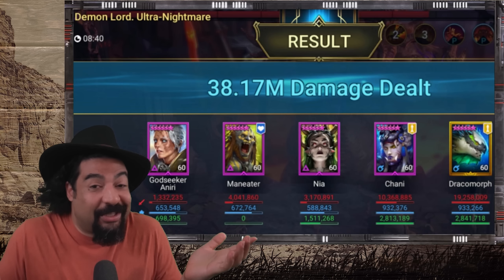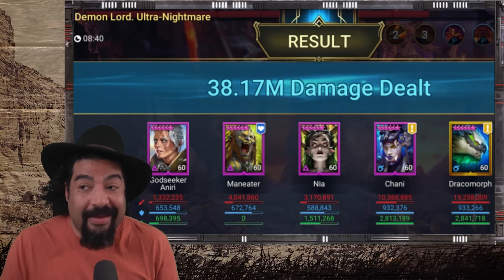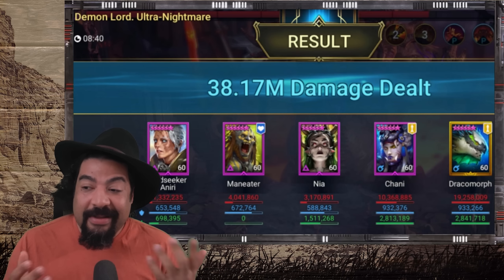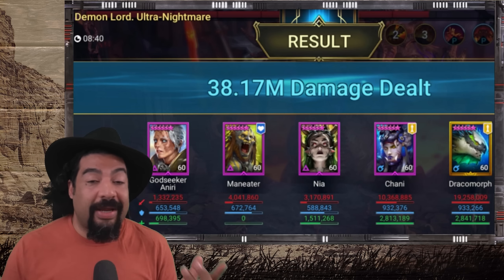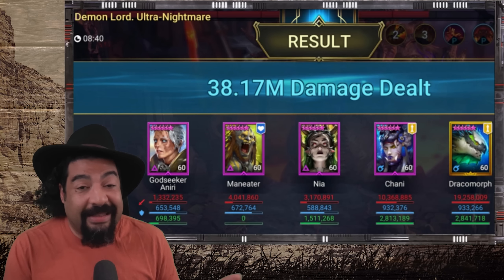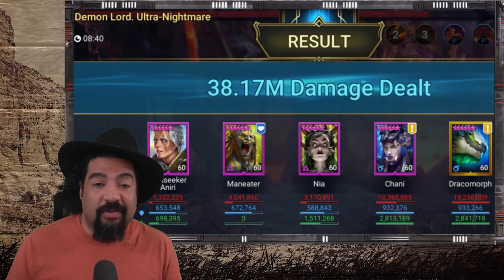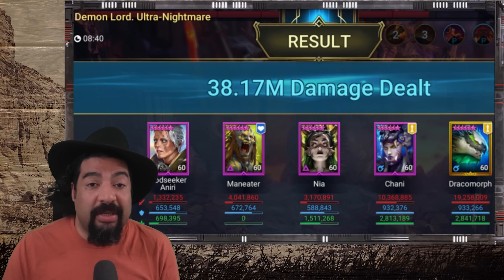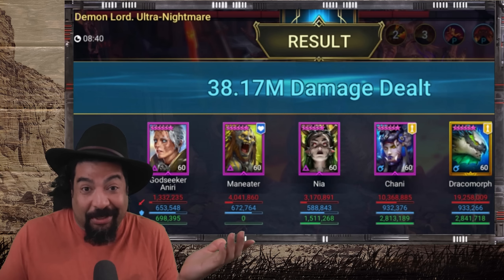So as you can see, we were able to 2-key Ultra Nightmare. I don't have any masteries on Godseeker Neary — that's easily another 4-5 million damage we'd be adding. And Godseeker Neary can hit, so there's a lot we can still do with this team. Obviously it's not the greatest team in the world — this is the slowest clan boss team, it doesn't get any slower. Nia does literally zero damage, so there are obviously some limitations. I didn't even fully gear out Maneater. There are ways to improve and build it up even more, but I'm pretty impressed with this squad.